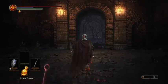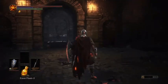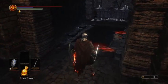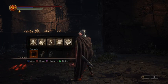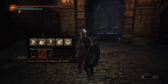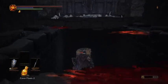Alright, so my settings and my network are good. I have my ember on — you can tell by the flames coming off me, the little embers. So check it out: I can't summon right here. If your white sign soapstone isn't available to use, you can't summon or be summoned. So go to an area that you can. I'm going to go further up, and over here I'm going to be able to be summoned.